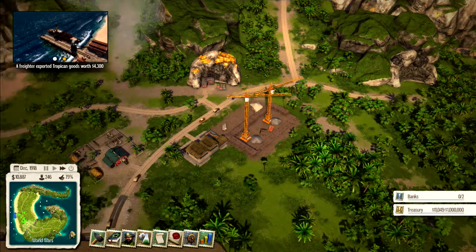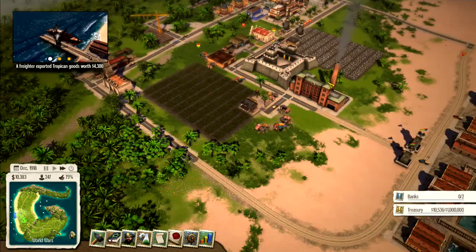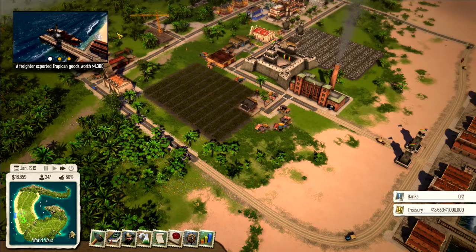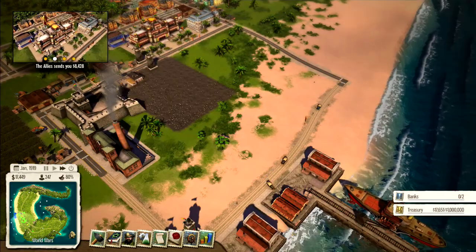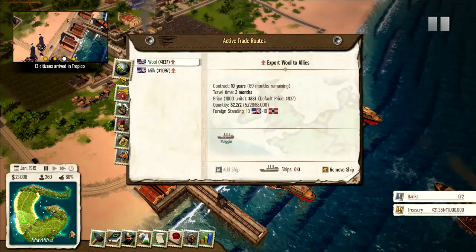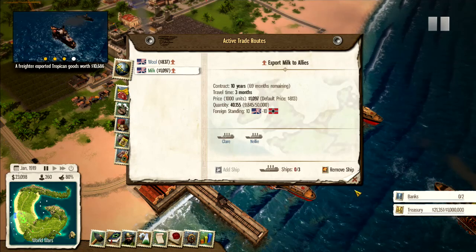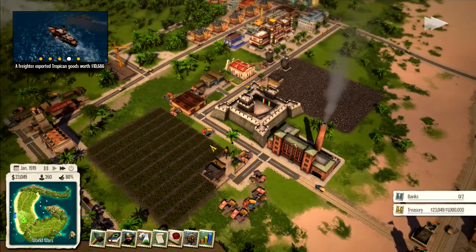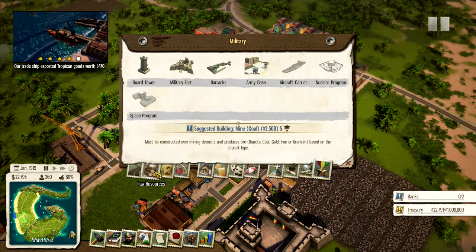One thing I want to look at is industry and what we can build. We do have the textile mill — that's really our only industry other than the planks we're cutting, which I'm not sure counts. For trade right now we've got one ship doing wool and two ships doing milk. Let's take a look at what industry we can build.